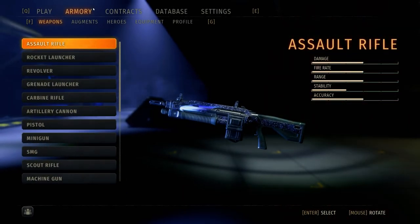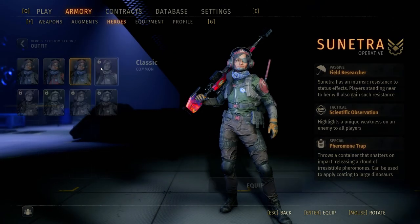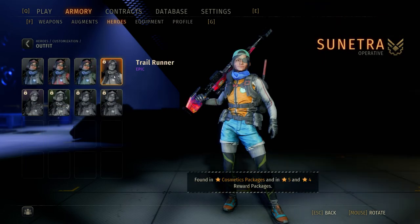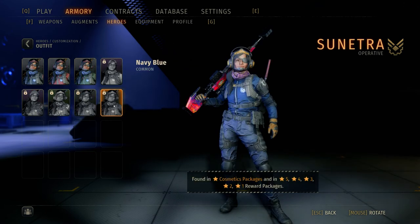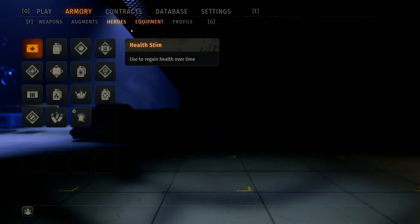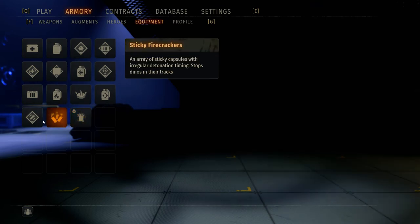First things first, we're going to look at our heroes. Looking at the Sunitra outfit — got a couple of outfits, going to go with the red one. The seasonal wardrobe now gives you a description of how to unlock cosmetics, which is really nice.